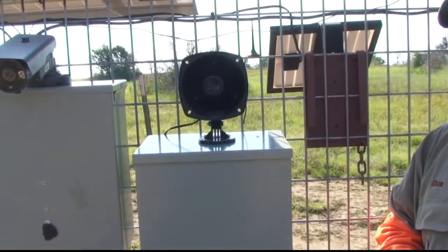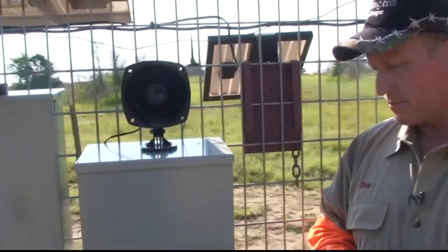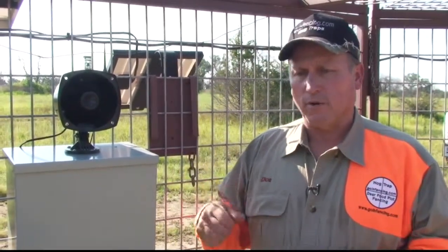This is the distressed rabbit call that it sends out. You can set it up to go 24 hours a day, or you can set it up to trigger at 6 o'clock in the morning or 8 o'clock at night. It's five-minute intervals, 10 minute, 15, and it'll definitely get them coming into the trap. It'll get their curiosity up and they will come right on in.